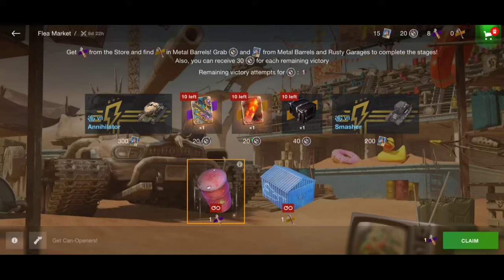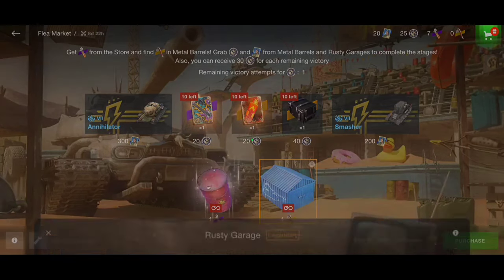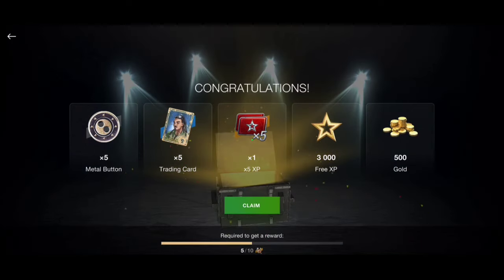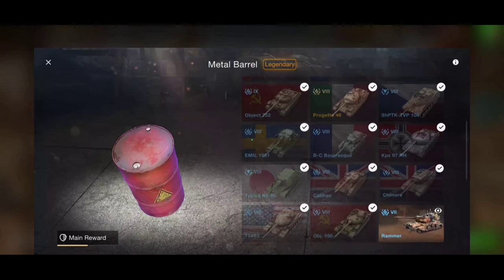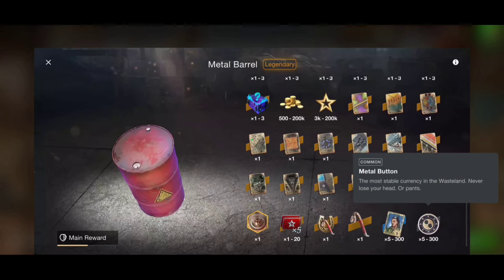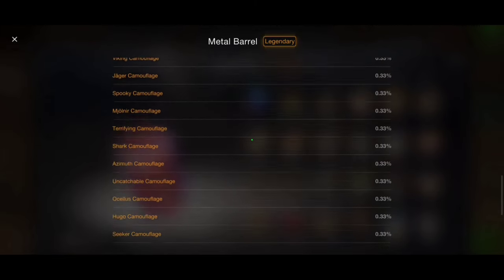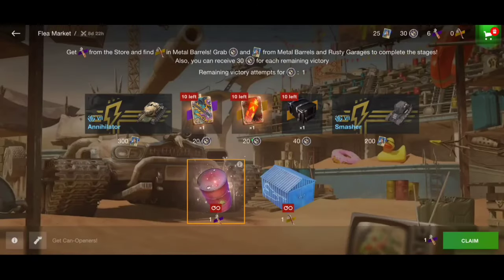1500 gold — not bad! Let's keep opening. After opening 10 of those barrels you will also get the crowbar which will allow you to open at least one rusty garage, so each time you open 10 barrels you get a crowbar. From those metal barrels there's a very very low chance to get anything special, but you do get some gold, metal buttons. There's also a very low chance to get the Rammer Wheel animated avatar which is worth 10k gold — only 0.1 percent chance, so a very very low chance like actually getting any tank.